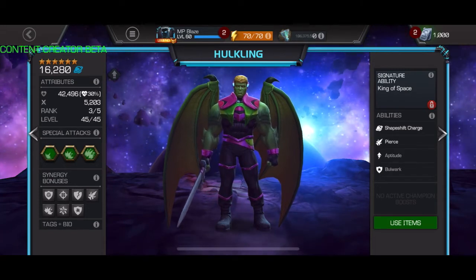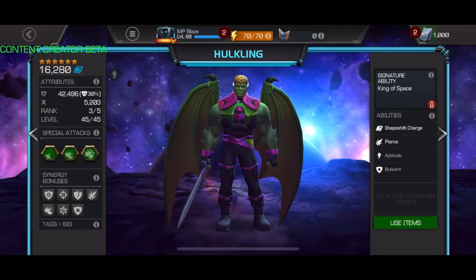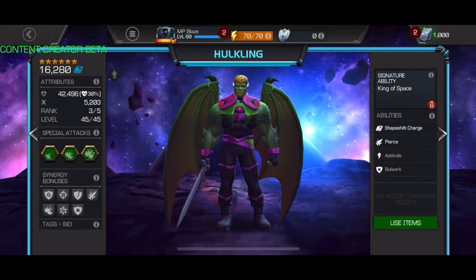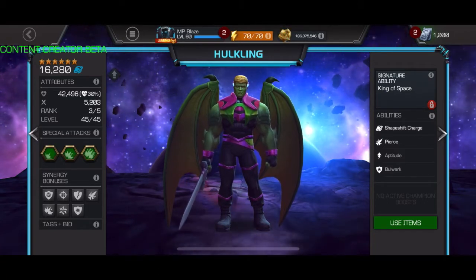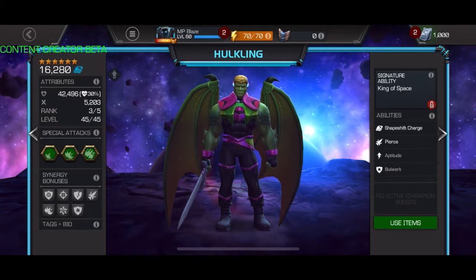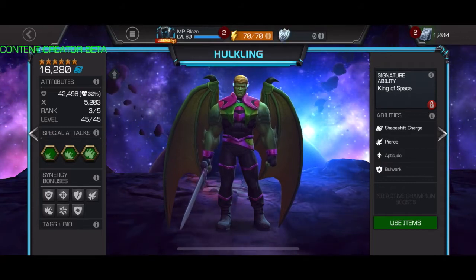Special two is the real damage dealer. If you manage to throw that attack while unblockable, you get double fury activated — almost a 6,000 attack rating at rank three six-star — plus your aptitude buffs and everything else that increases your attack rating. Special three is for longer fights; it's basically a way of making certain buffs indefinite through the entire fight if you target those buffs.